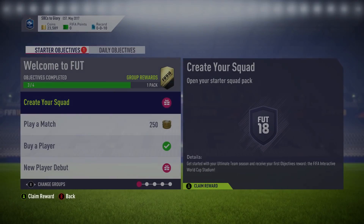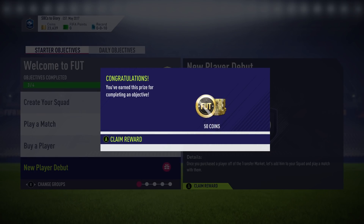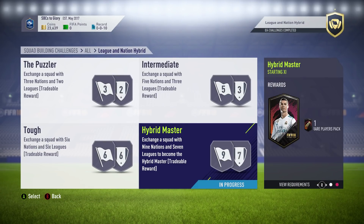Make sure to check out the last episode if you missed it — we opened up a 45k pack, it only cost me around 5k, and we got a crazy pack. So we went from around 15,000 coins to 40,000 coins in one episode. Pretty happy with that start.